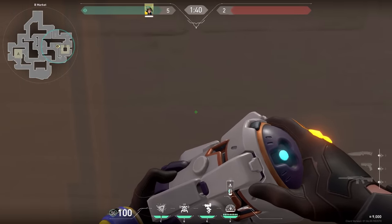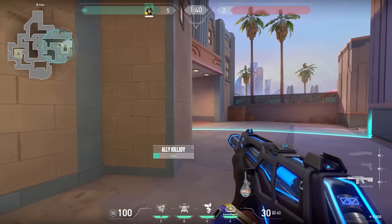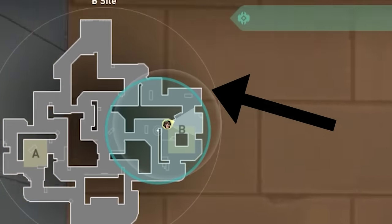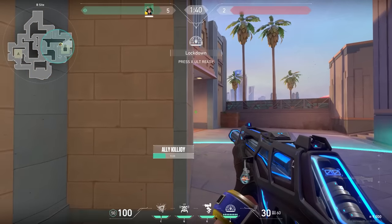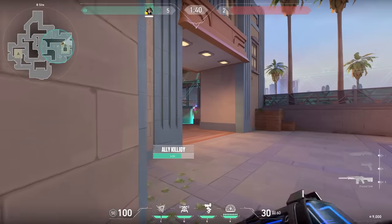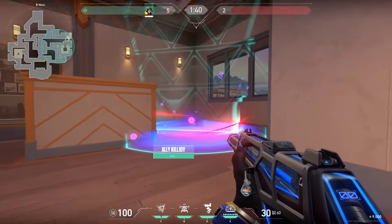Are you struggling with clutching rounds? Well no worries - here's an OP Killjoy retake you can use on Sunset. Place your Killjoy ultimate over here, and when you do that there's only one spot where the enemies can hide. Hold a little bit; maybe the enemy will push to try to destroy your ulti. When nobody is pushing, do a running throw against that wall over there - your nanoswarm will land exactly in the air bubble of the enemy and you can peek with it. Easy peasy kills.